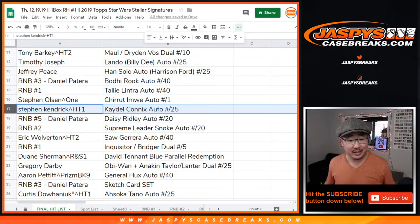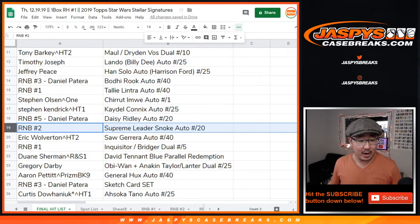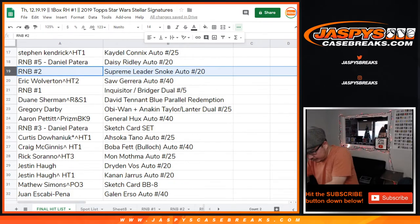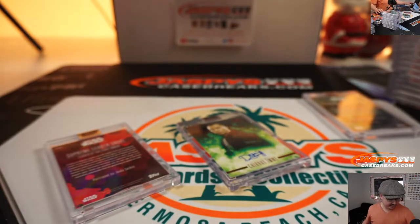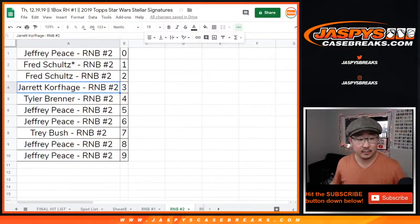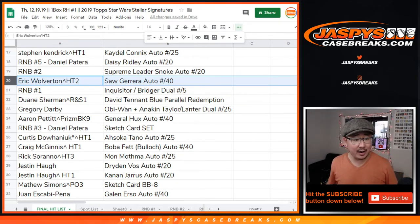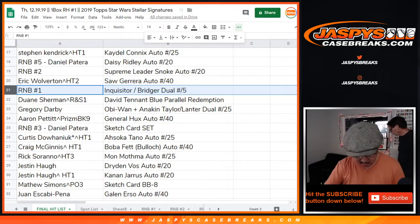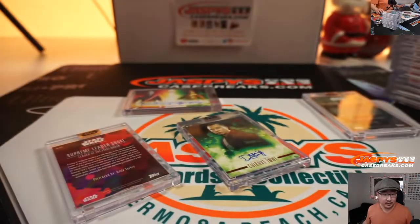Steven Kendrick — the Billie Lourd / Connix autograph to 25. Number block five — you get the Daisy Ridley, Daniel, for buying all the spots at number five. Random number block two — Supreme Leader Snoke autographed to 20, 15 out of 20 — that is number block two number five, and that will also go to Jeff. Eric Wolverton — Saw Gerrera autographed to 40.